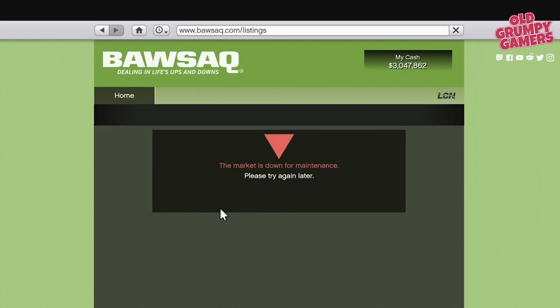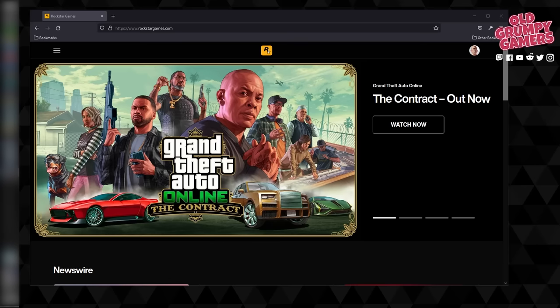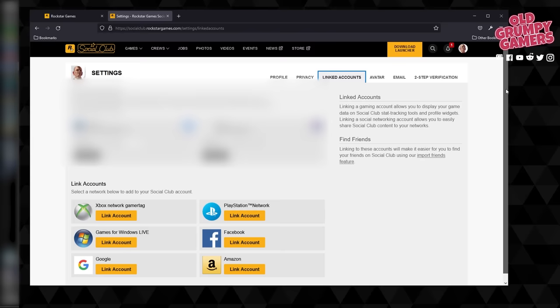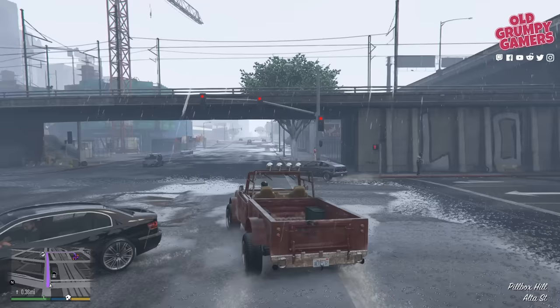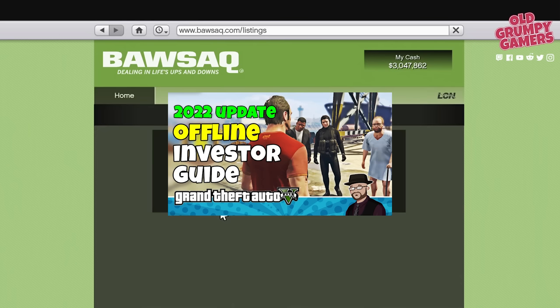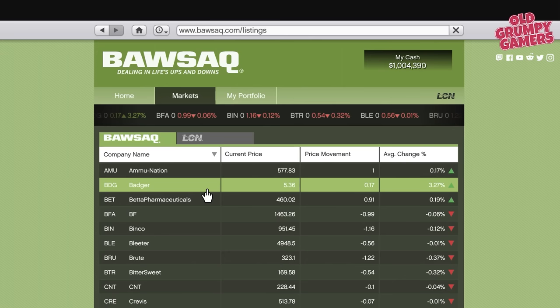Next up is the BAWSAQ exchange — click the gray tab at the top to access it. If you see a list of stocks you're good to go, but if the exchange is offline you'll need to link your Rockstar Social Club account with your game. Log in at rockstargames.com and select Link Account from the top-right menu. Steam, Epic and standard PC versions are similar, with links to official Rockstar documentation below. After that, restart the game and you should be able to access BAWSAQ.